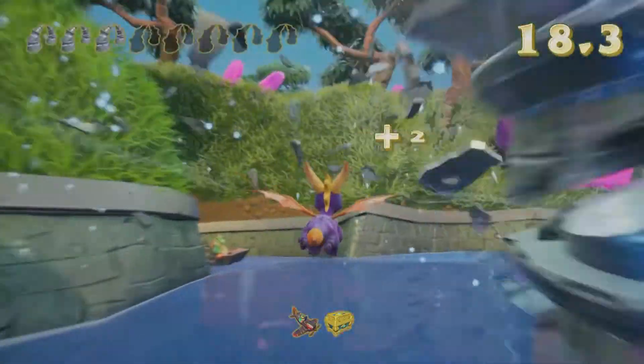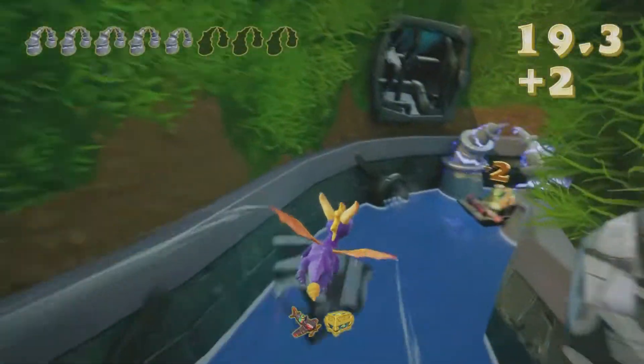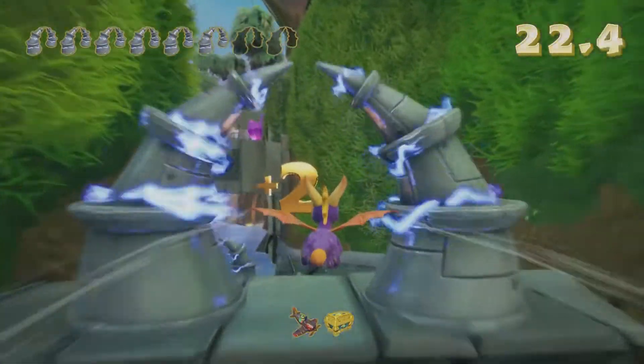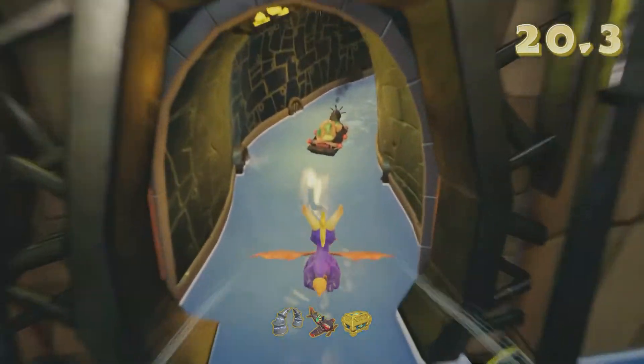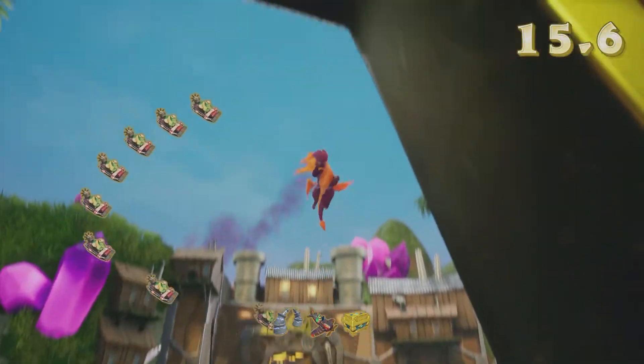We're gonna cut off all the boats by following their pathway and go through the archways like normal. Just like that, we should kill the last boat — there he is — and just like that, we beat Wild Flight!